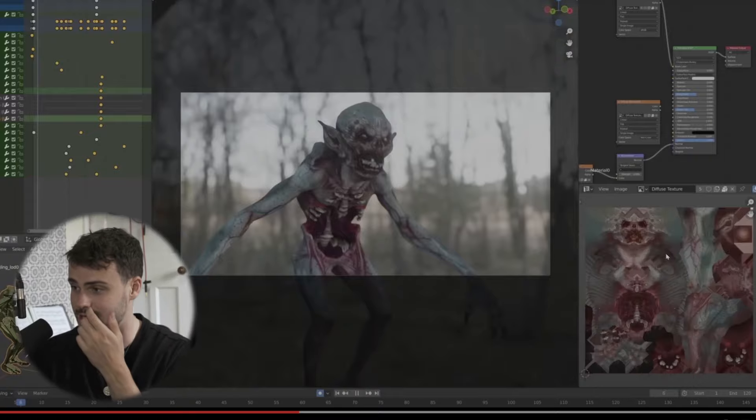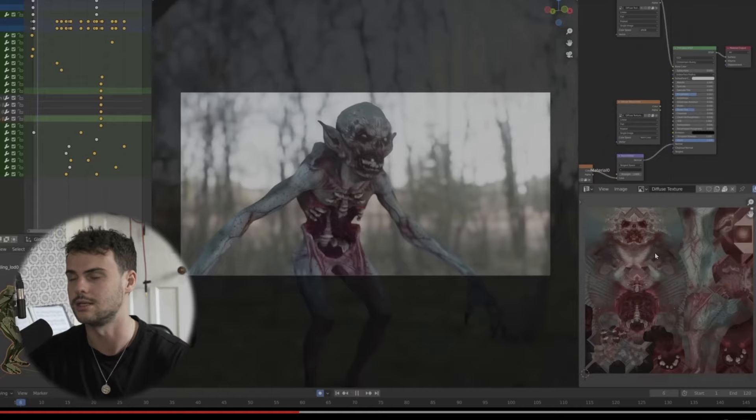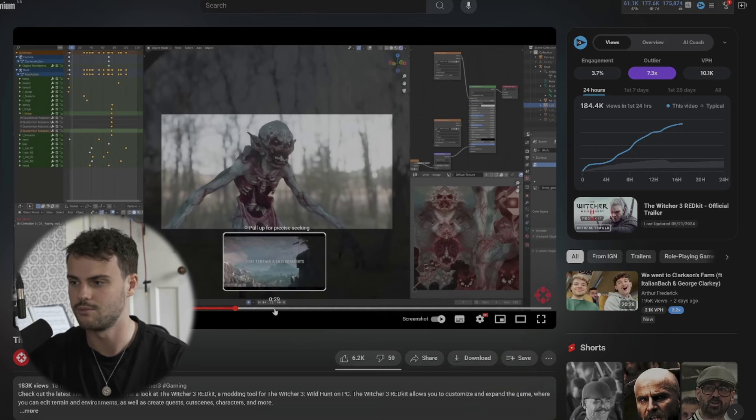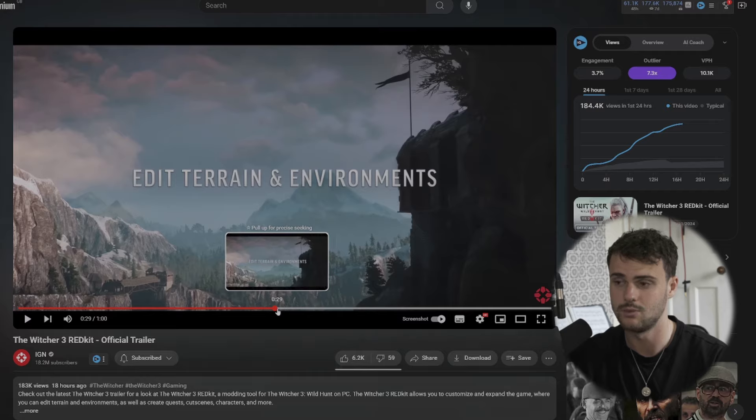On the right-hand side we can see what a detailed texture of this character looks like. You can see what looks to be very much like — if anyone hasn't used Unreal Engine 5 — their nodal system, with the flow in between. I think this is going to be very accessible to a lot of people, and it's all going to be implemented within The Witcher 3 itself.